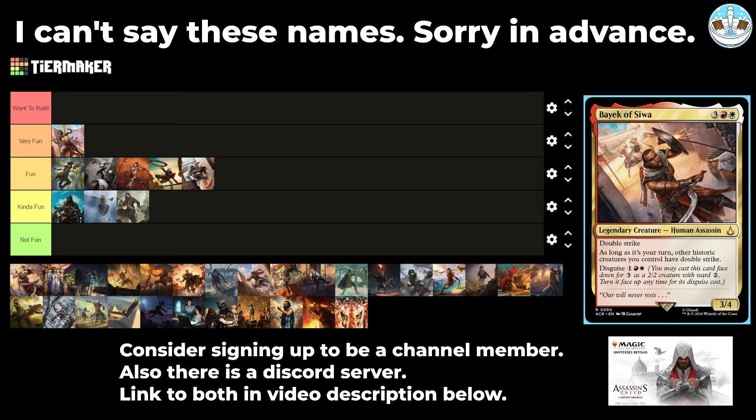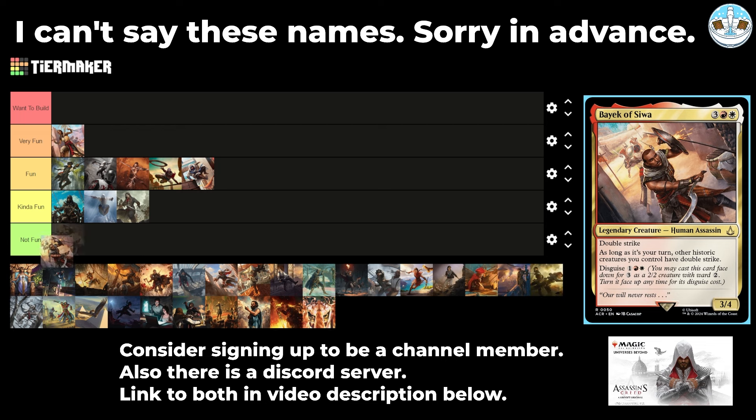Next up is Bake of Siwa — a 5-mana 3/4 human assassin with double strike as long as it's your turn. Other historic creatures you control also get double strike, and it has disguise for one red and a white. It's another historic matters card, probably great in the 99. I love the disguise on these because you can attack, then flip this up out of nowhere and all your historic creatures have double strike and knock someone out. You can also cast this from your command zone face down — I don't think you have to disguise from your hand.